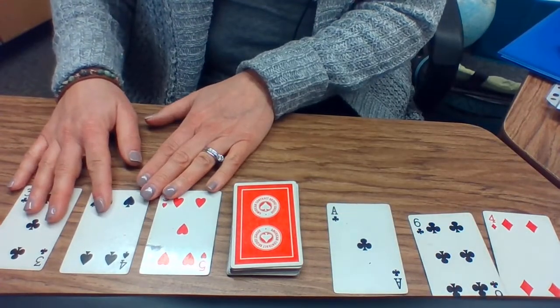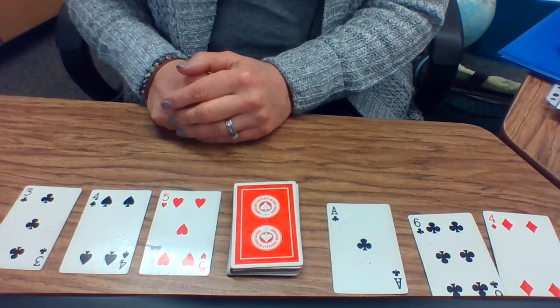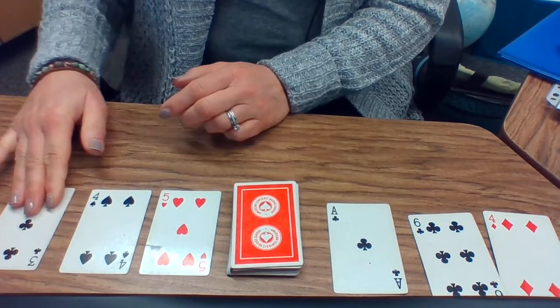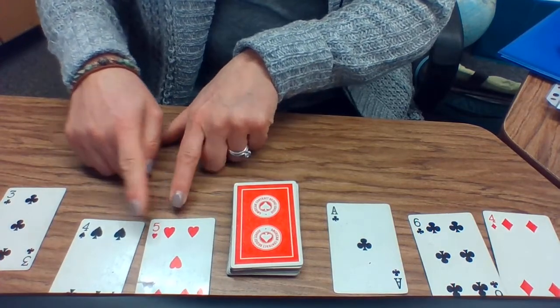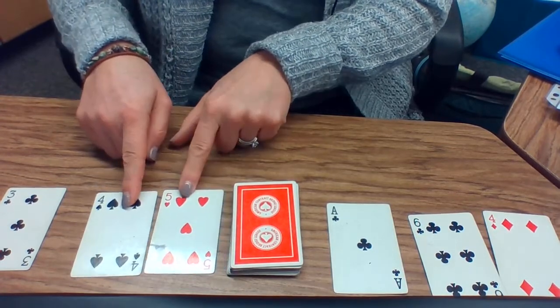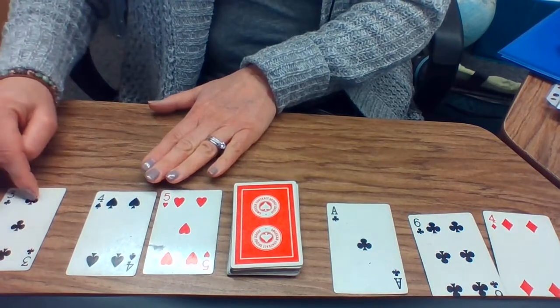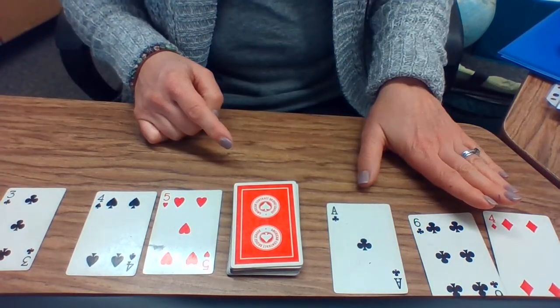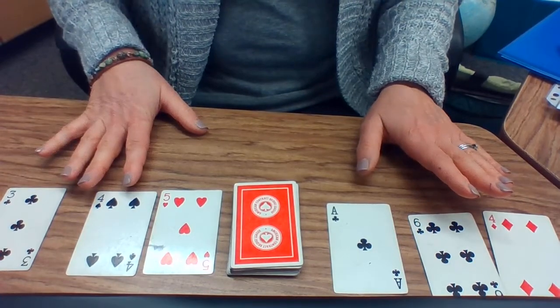If I look at player one's cards, I don't see anything I can do to make ten. But I do notice that I could come close to making ten. I know that five and five is ten, so that must mean that five and four is nine. And then I can count up: nine, ten, eleven, twelve. Player two has eleven, player one has twelve. Player one wins.